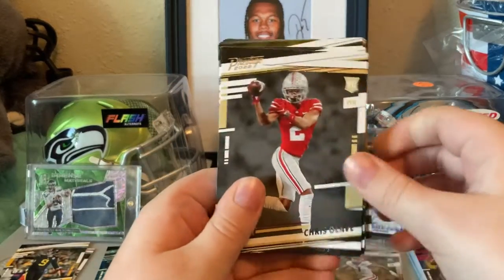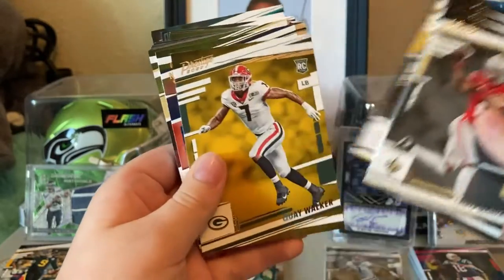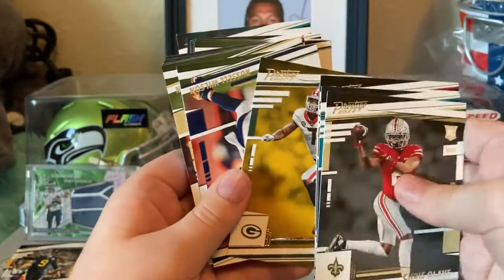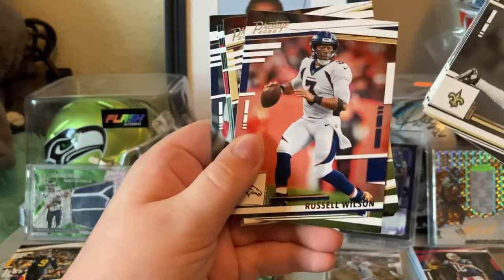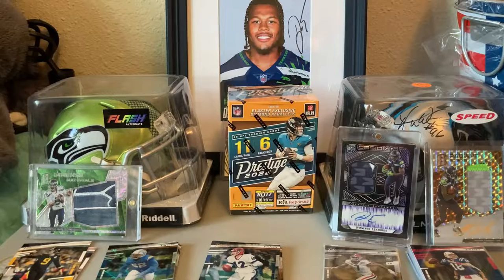Let's take a look at the rookies: Olave, Walker, Auten, Pickett, Quay Walker — so we've got Travon Walker and Quay Walker. That's five rookies total.